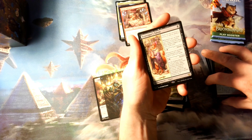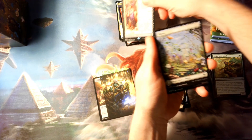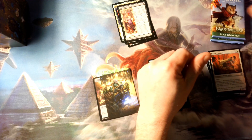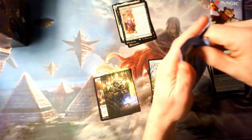Scavenger's Talent. Bloomshouse Tracker. Two more packs — can we get a mythic?